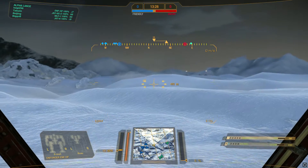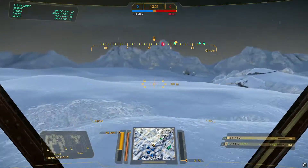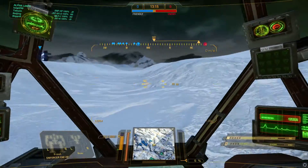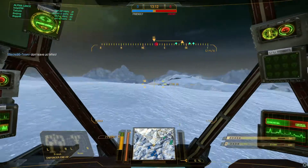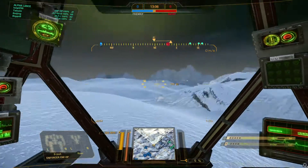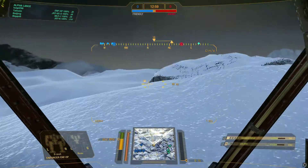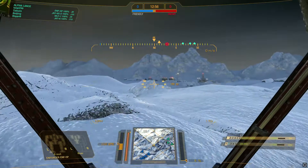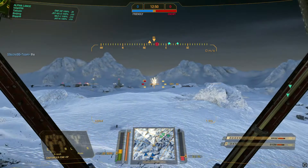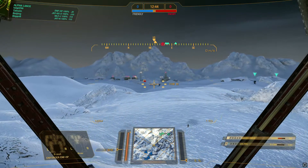I see nothing for my gauss rifle slash ERPPC to hit. Be kind of lame if our team and the enemy just miss each other on this map. Who's all the way in the back — is that like a Daishi or something? Cicada. Cicada's in the back. You should be able to catch up unless it's like an AC-20 Cicada — now that's something. Oh, I see them! How far are you? I see them — oh, that's gotta hurt, that gauss rifle fire.